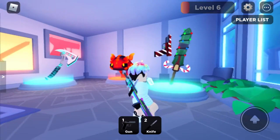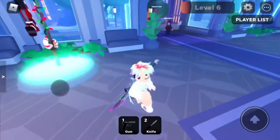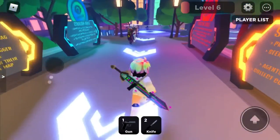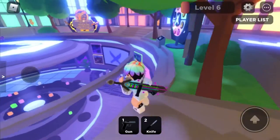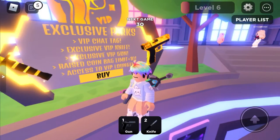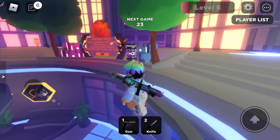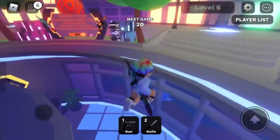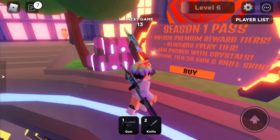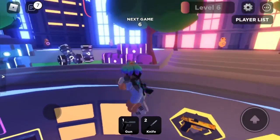That's the game pass for weapons, and that's the pet game pass — pet, whatever you want to call it. I also want to show y'all the other two game passes. Over here we have the Exclusive Perks — it's like the VIP, gives you a VIP chat tag and all that good stuff. You can pause the video to read it. And over here is the Season One game pass — y'all can go ahead and read it or go to the game and try to buy it.